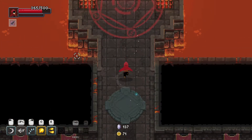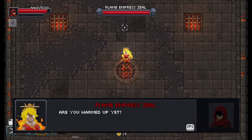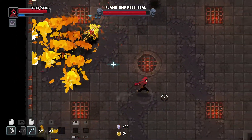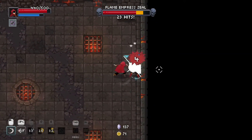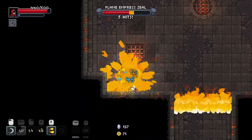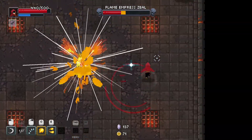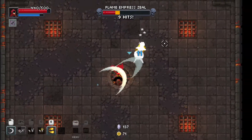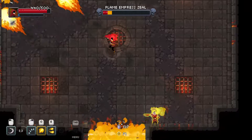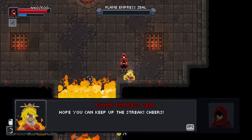Now we fight the boss — the moment you've all been waiting for. Flame Empress Zeal: are you warmed up yet? Because I'm bringing the heat. This is the first of three bosses. There's also a final boss if we get there, but knowing me I'm probably not going to get there. Got some good hits on there. Dodge that. This is her big attack, this is her signature. Victory! Feel the burn and flawless victory. She's on fire this time.